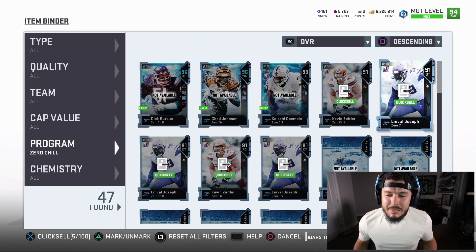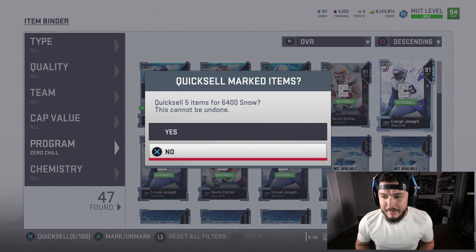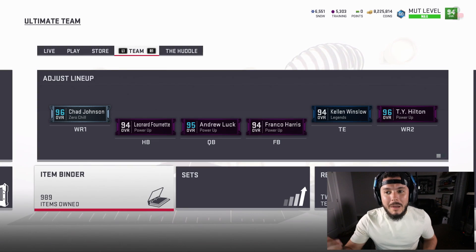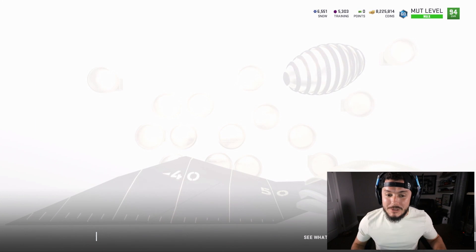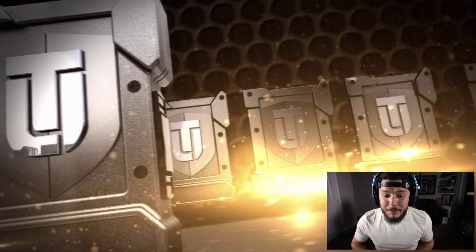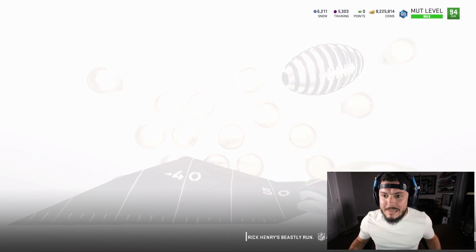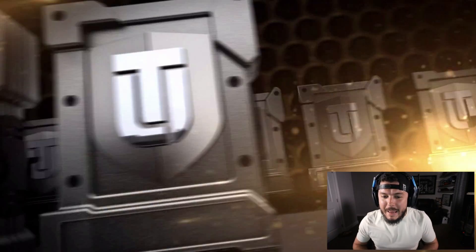Some of these 91 overall players I can quick-sell for 3,800 snow. I just quick-sold about a million coins worth of players — each one of those players was about 220,000 coins. Hopefully we can get a couple of those really large gifts, because that was just a million coins transformed into snow just like that. We should get at least one rare gift out of this.